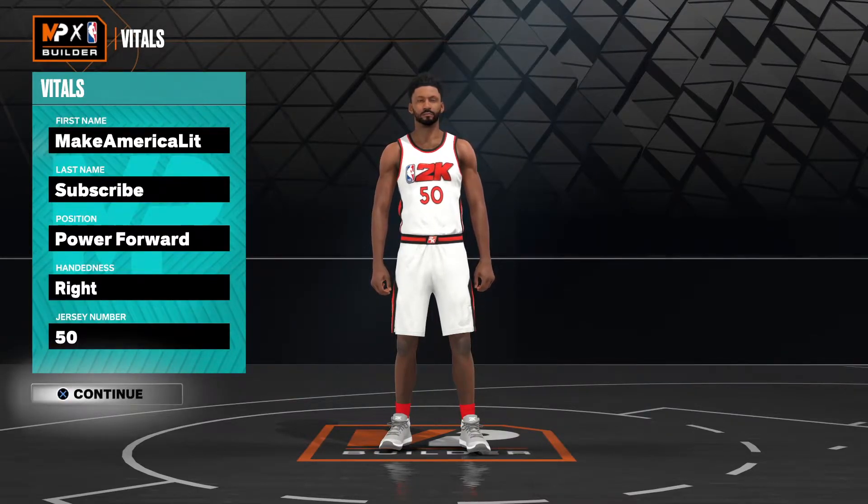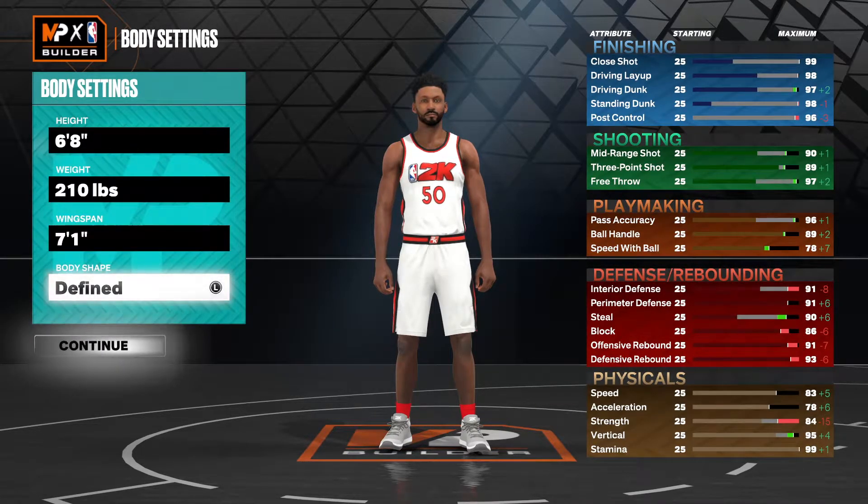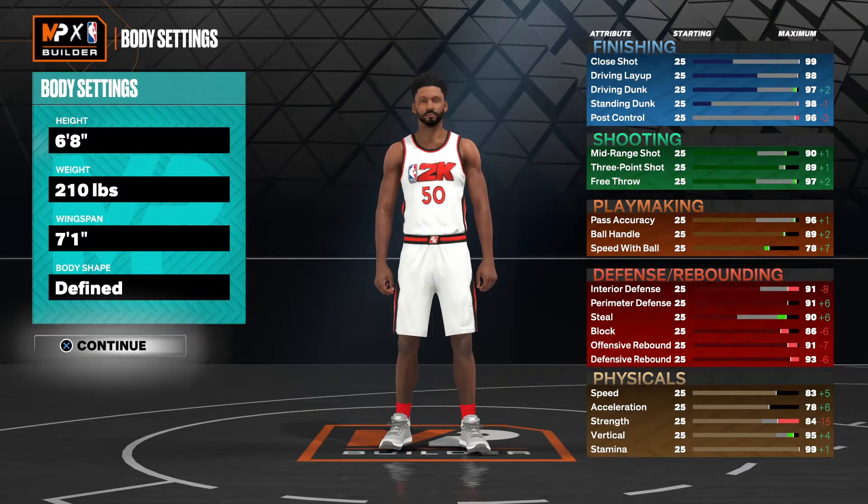Power forward. Handedness and jersey number obviously do not matter. Height, I went 6'8", 210, with a 7'1" wingspan, body shape defined, as you can see on screen this time.